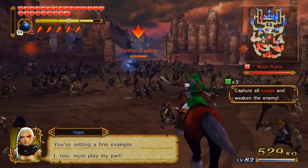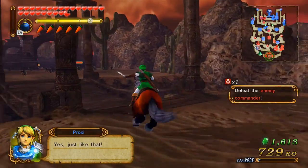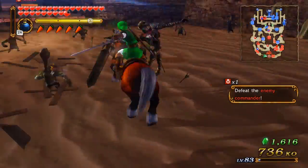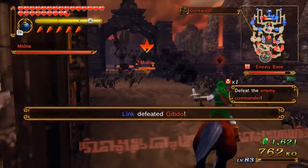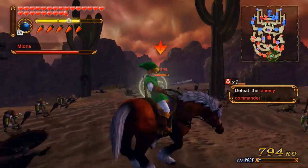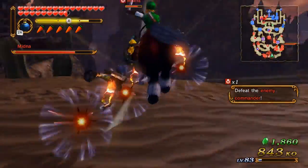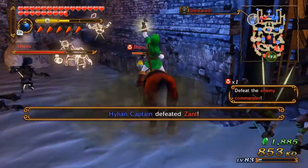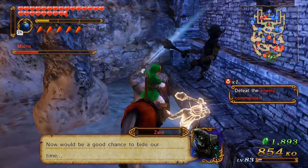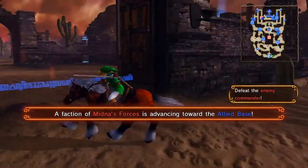I'm gonna take down the fortifier captain then take the west room back when it falls because more than likely it's gonna fall before I get there. Keep is mine - I'm not even gonna bother heading up to the west room since I'm already here. Island captain defeated Zant - I didn't even help with that. Did I just win this already? I win! GG no re!